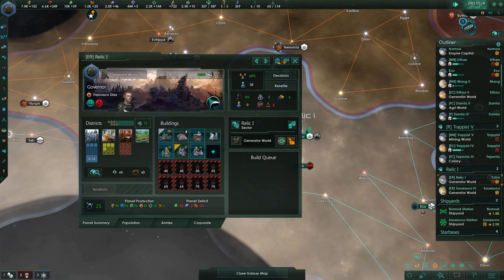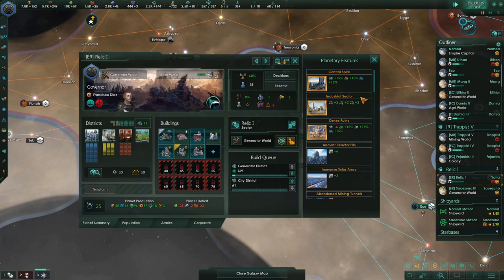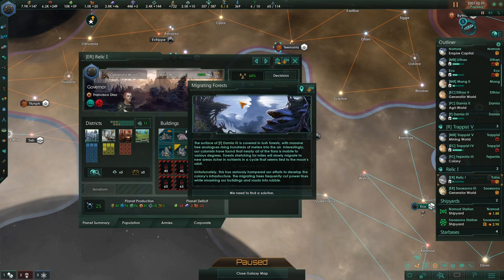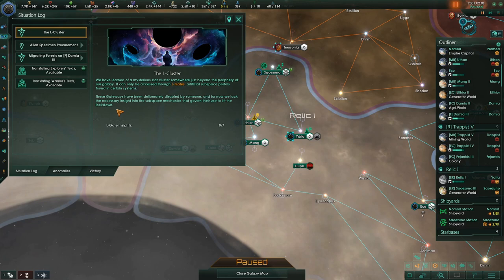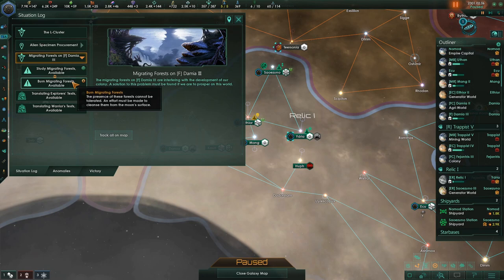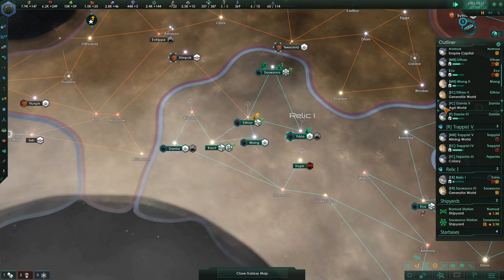On the relic world where we're doing research, there are two people unemployed — build that. Migrating forests! The surface of Damia III is covered in lush forests with massive tree analogs rising hundreds of meters. Nearly all of the flora is mobile to various degrees — forests stretching for miles will slowly migrate to new areas richer in nutrients in a cycle tied to the moon's orbit. Unfortunately this has seriously hampered our efforts to develop the colony's infrastructure — migrating trees frequently cut power lines while smashing buildings and roads to rubble. We need to find a solution.